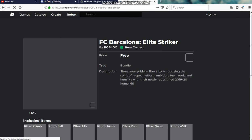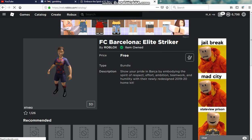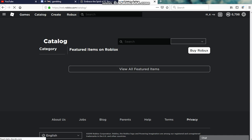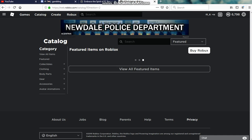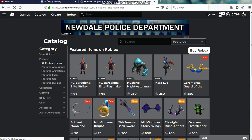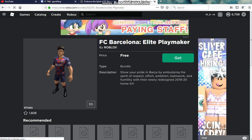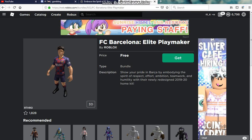During the sponsored event of soccer players, like FC Barcelona is sponsoring. The description says: 'Show your pride in Barca by embodying the spirit of respect, effort, ambition, teamwork, and humility' with their newly redesigned 2020 home kit.